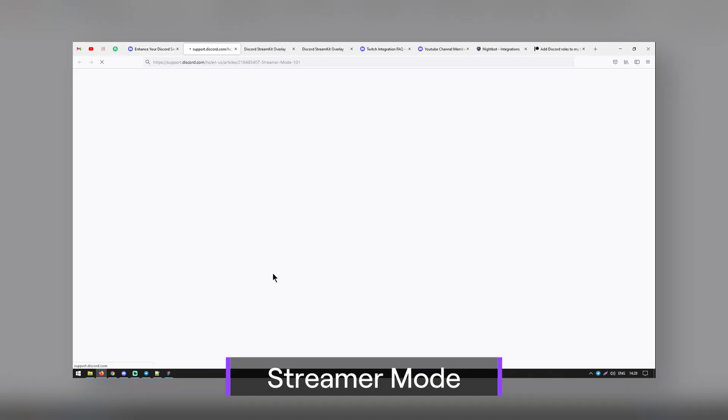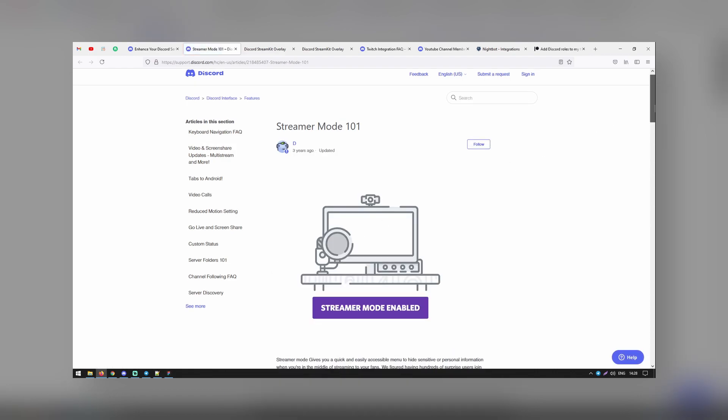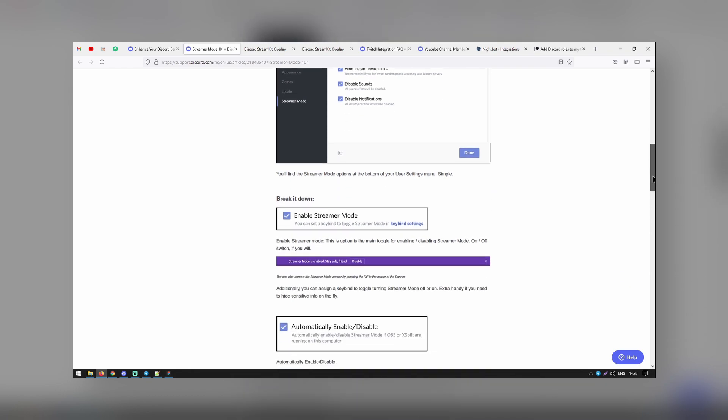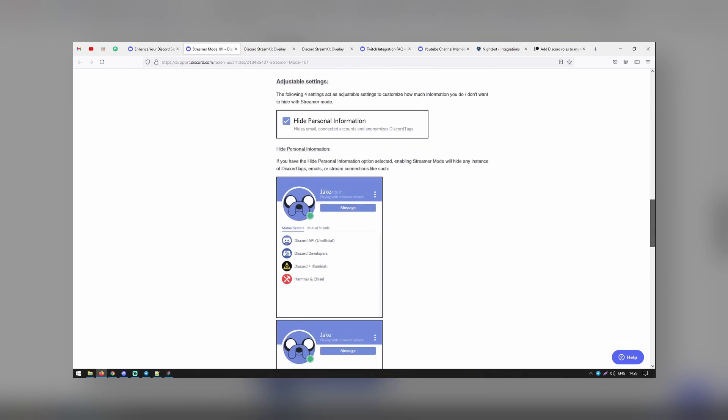The Streamer Mode bot allows you to hide your personal information and user settings in Streamer Mode whenever you are live. It is a built-in feature of Discord and it has kept many streamers safe over the years.